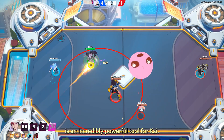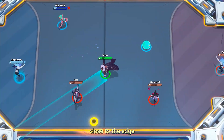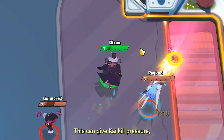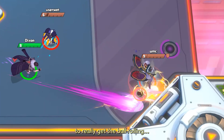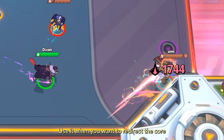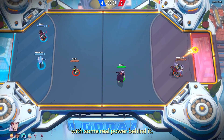Gigablast is an incredibly powerful tool for Kai. It can knock out enemy players too close to the edge from a nearly perpendicular angle. This can give Kai kill pressure, but it's also his only tool to really get the ball rolling — or core sliding. Use it when you want to redirect the core or an enemy striker with some real power behind it.